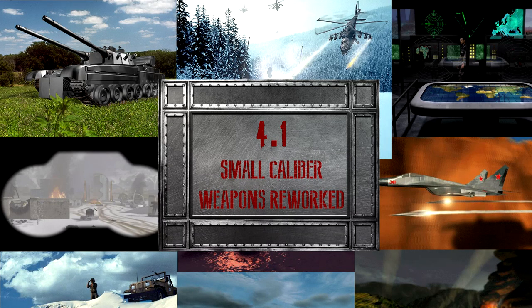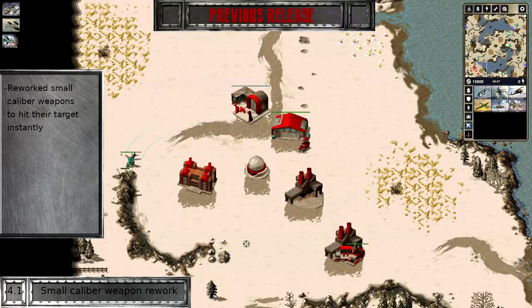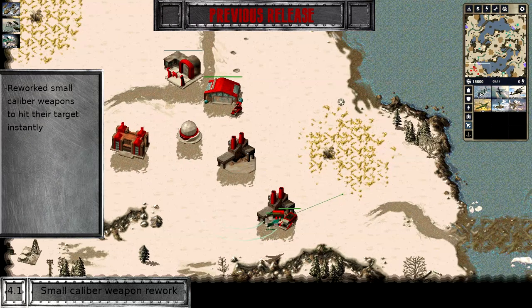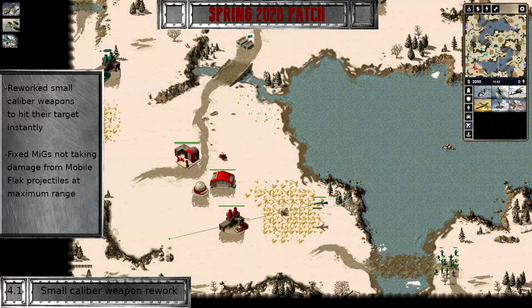Small caliber weapons, such as the gun of the mobile flak, used to have a travel time. This in combination with the small impact profile did cause some fringe cases in which the weapon underperformed against fast-moving targets, especially from maximum range. Mobile flak projectiles, for example, could not damage MiG aircraft when fired from max range. As of this patch, all small caliber weapons impact on their target on the same frame as the attack animation goes off. This fixes problems caused by bullet travel time and finally gives Soviets a recourse against MiGs in faction mirror matches.